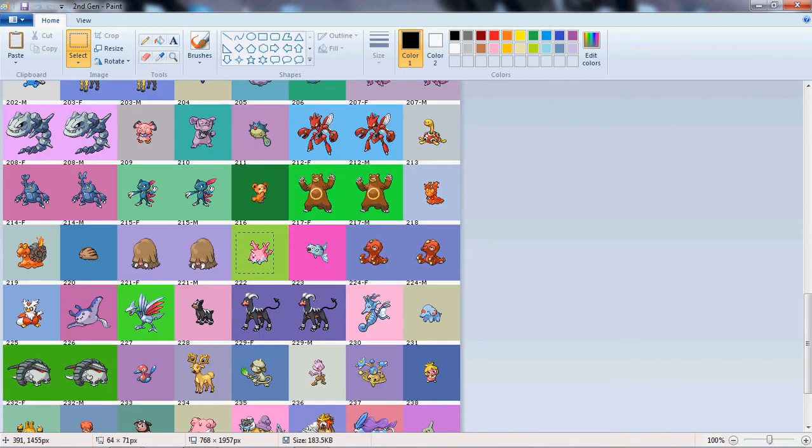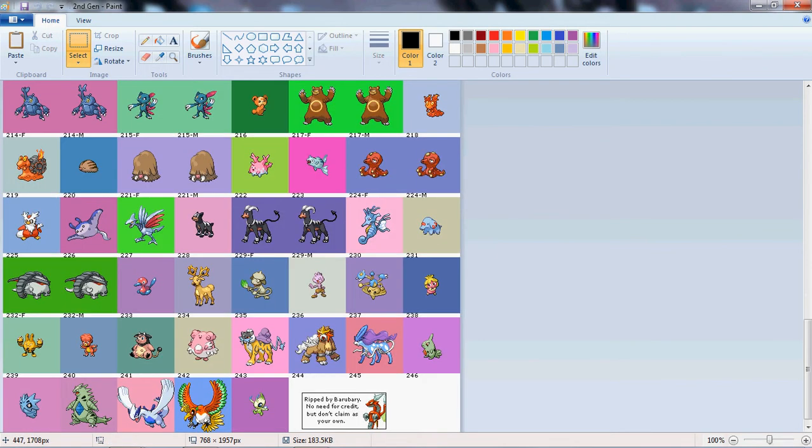We got Dragonair. What else? Maybe Corsola — like that Facebook page, she's pretty cute. Delibird doesn't get too much love. Smeargle — I don't know, probably something else but I'm just thinking Smeargle for him right now.